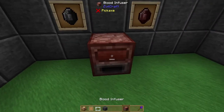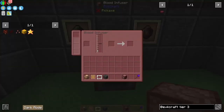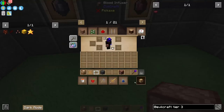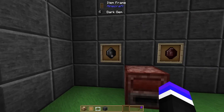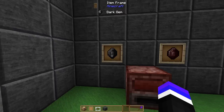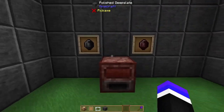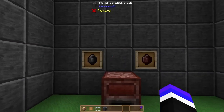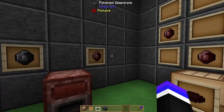This blood infuser holds 10,000 millibuckets of blood to start — we can augment that in a little bit. One of the first things that's amazing about the blood infuser is that you no longer have to throw dark gems into five source blocks. All you have to do is put blood in and you can turn dark gems into dark power gems.